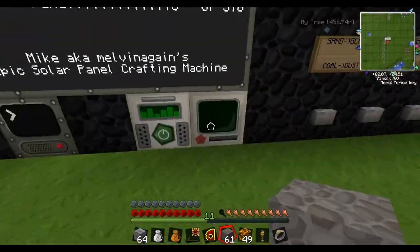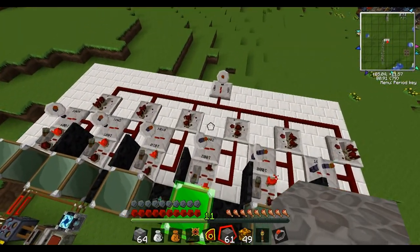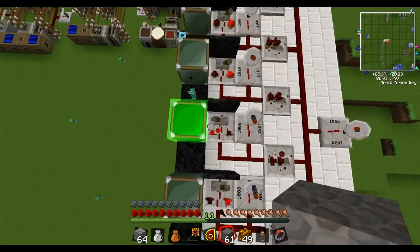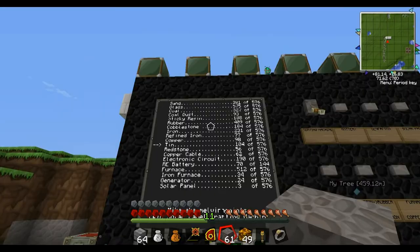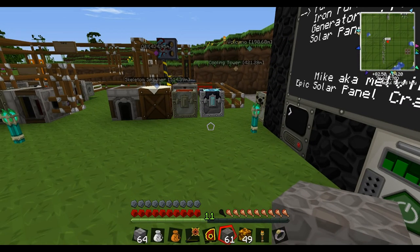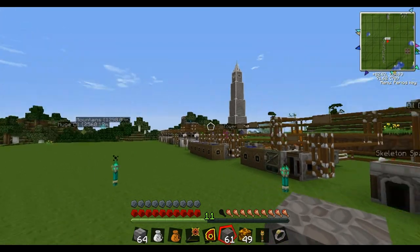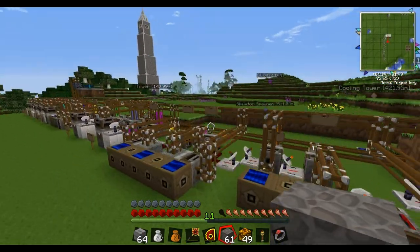So this other computer down here — I guess I didn't think that through very well. Easy fix. So this machine actually makes the machine go. If I just type MAKE in all caps it'll make one solar panel — it'll go through the process and make one.